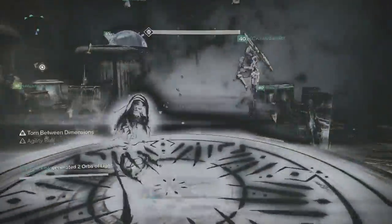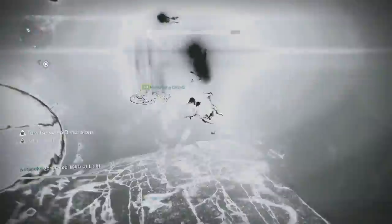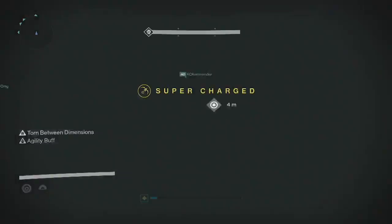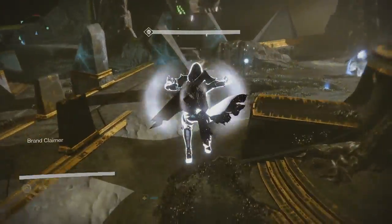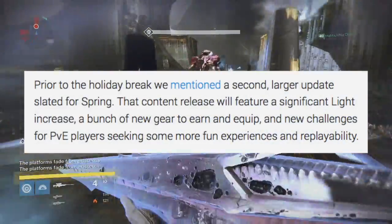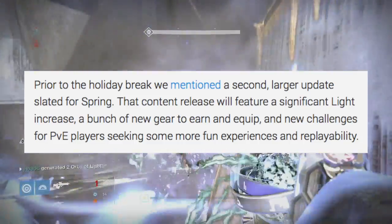The first one is going to be a large content update scheduled for spring. It's going to be just a game update, which probably means it's going to be free. This one's going to be a lot bigger than recent ones — we saw an update in December with SRL and new exotics, and then Crimson Days this week. They say this content release will feature a significant light increase, a bunch of new gear to earn and equip, and new challenges for PVE players seeking more fun experiences and replayability.